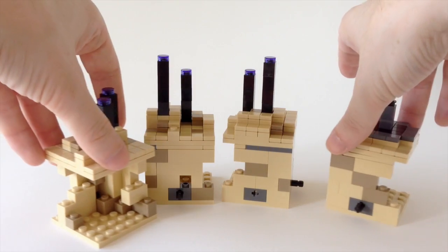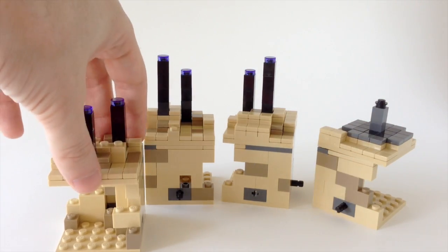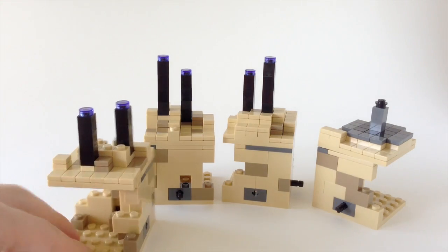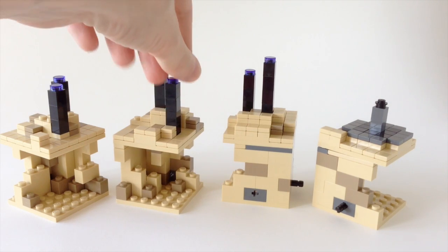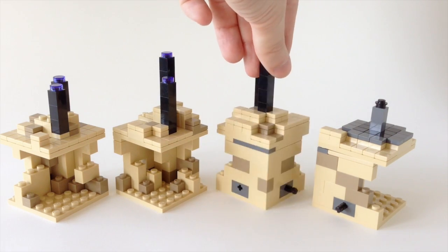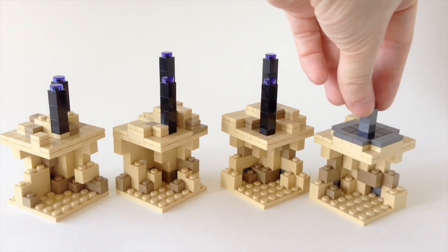Each of the four Minecraft Micro World sets does have some unique things. A unique build about this one is that it's open on two of its sides. The others are all completely boxed in on four sides, which gives a bit more variation in how you can put them together, but that is unique to The End.